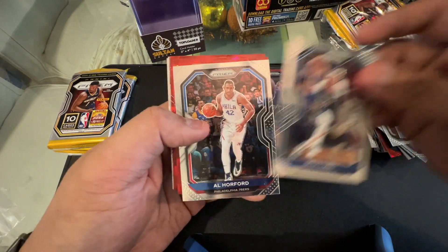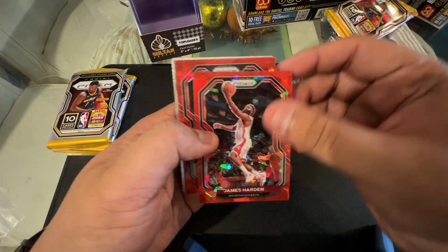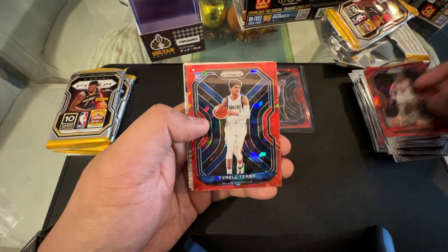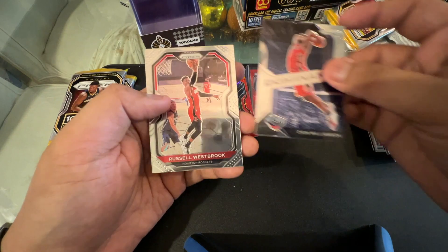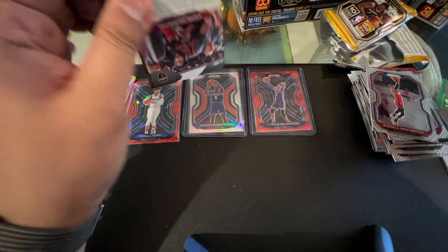Pack four — we have Covington, Seth Curry, Al Horford, James Harden team color — not bad, not a rookie — Kobe White, Tyrell Terry — nice, another rookie card — and Dominant Zion Williamson. Not bad.